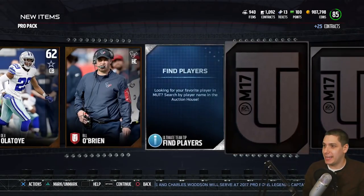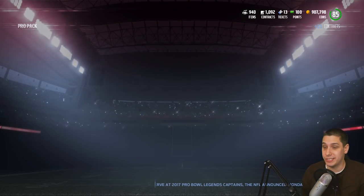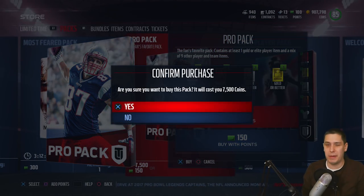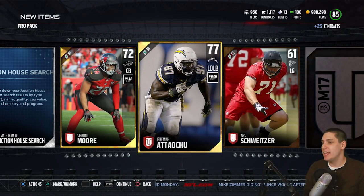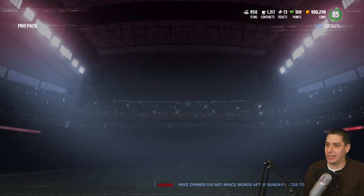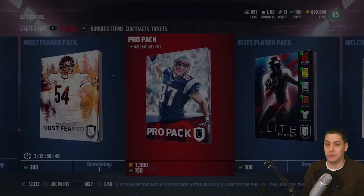Hopefully we can get at least one or two Team of the Week players. For Ryan Shazier though - I definitely like Ryan Shazier if you're looking for a low-priced budget middle linebacker, somebody who's fast and agile like a Dion Buchanan but actually even a little bit better against the run, maybe not quite as good against the pass. That Ryan Shazier is a pretty nice card. Shazier's cards are pretty damn good for Madden, especially for user controlling. So we get a Sterling Moore there and a Jeremy Atachu - two golds in this pack, but still not anything great as far as usable players go.